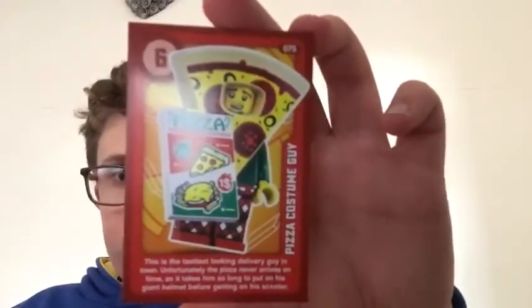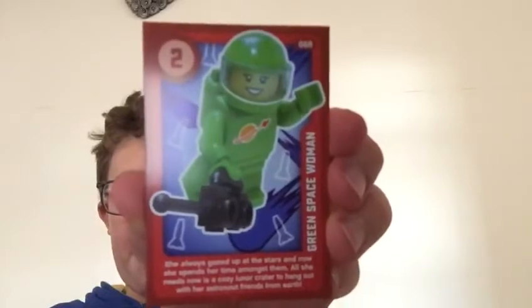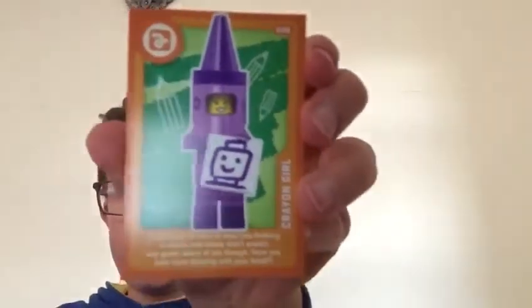Two packs left for today's video, guys - open up, open up tonight! First card is Pizza Costume Guy number 75. Next one we've got Green Space Woman number 68. Next one is Crayon Girl number 49.